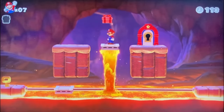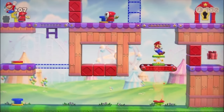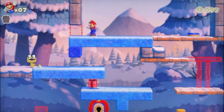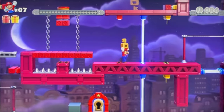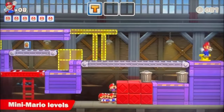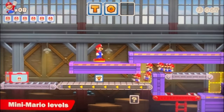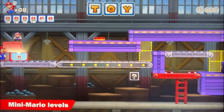Watch your step because in some worlds lava is everywhere — either you'll be flowing through the sky, doing some ice skating, or going through a zippy zappy factory. There are also special levels where you take the mini Marios and have to make sure they get to their location.